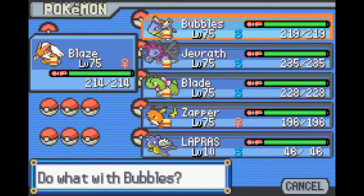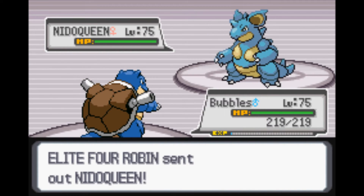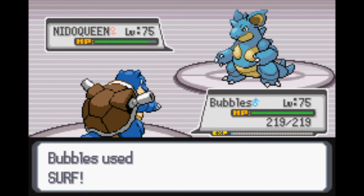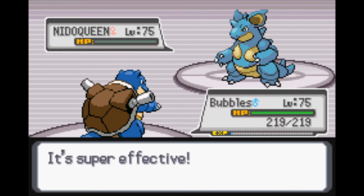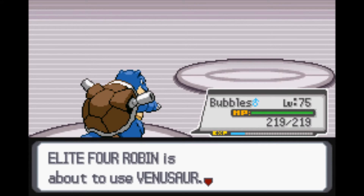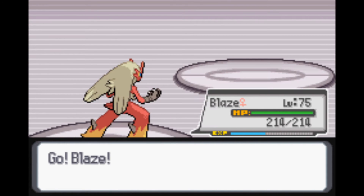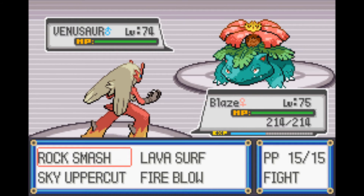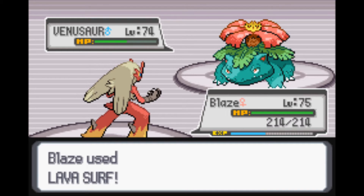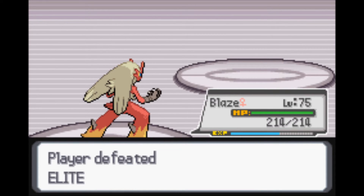Nidoqueen is up next. I will actually use Bubbles for that because Nidoqueen is a Ground type Pokemon, so we can definitely take that out. Let's go for a Surf. I just realized Robin's Pokemon are at level 75, which are exactly like ours. So I'm going to guess the Champion Blake is going to be like in the 80s - not too high above ours, but pretty high. And Venusaur is up last - let's go for Blaze. We should be able to take out Robin with no problem. There goes Venusaur, and that is it for Robin.